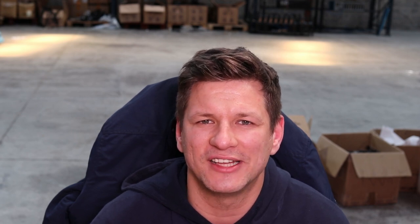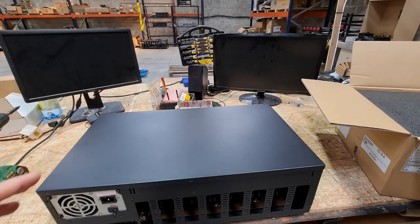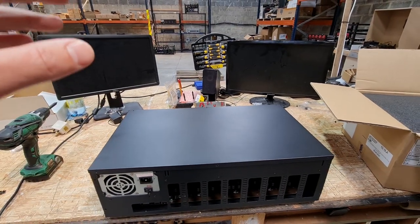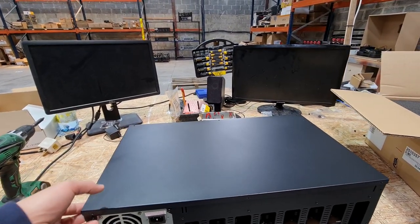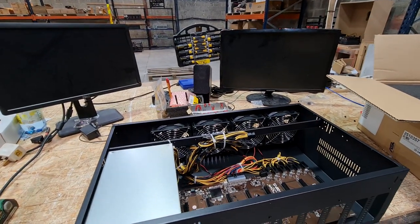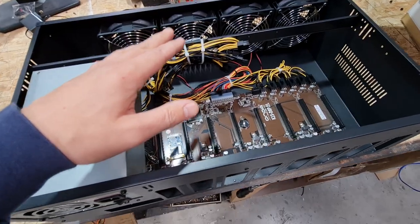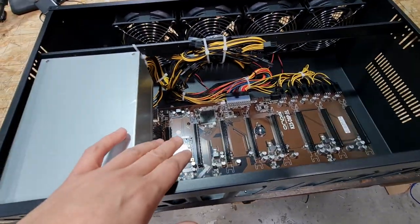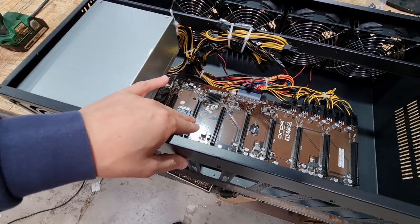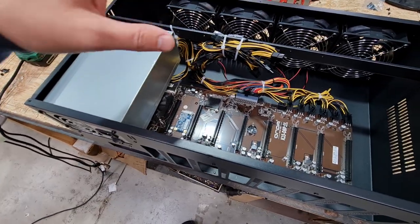So let's get straight into the video and install these 8 babies into the one server case. This is the rig we're going to be using today — the Minebox 8, the smallest one, which has a 1850W power supply. This case can take up to 30 centimeter long cards. The space between the PCIe 16X sockets is 55 millimeters, so this case can fit 55 millimeter thick cards.